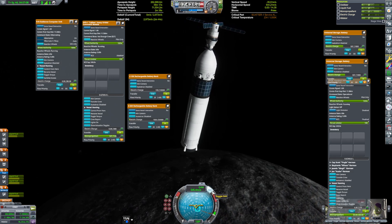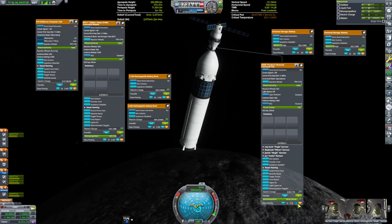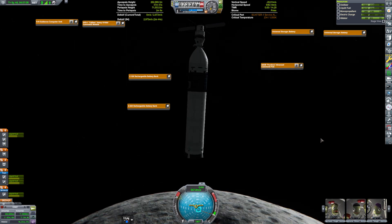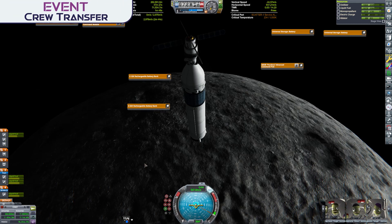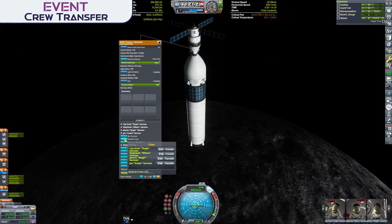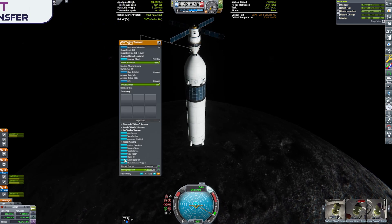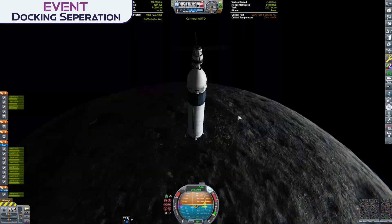So with Starship now operational, it was time to organize our crew to be transferred over to it, before separating the crafts and heading down to the lunar surface. Which may have you wondering — who on earth is heading down there? Well, I guess it's about time I introduce you to the other half of the crew, who I think have a very good chance of being selected as the two astronauts NASA picks for our return to the Moon's surface.